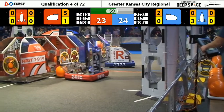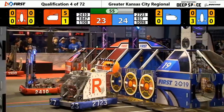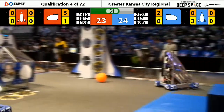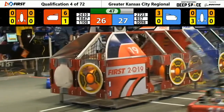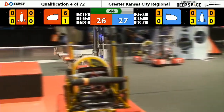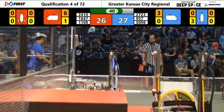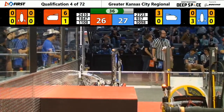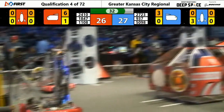One minute left here. It looks like we got 9-37 — that's the Robo Tribe playing some defense against 18-47 here on that red side of the field. 24-10 securing some more cargo for the Red Alliance. The score is very close as we wind down, 27-26 — it's anybody's game. Team Rocket and their partner Stinger trying to seal up some hatch panels, get that secured.